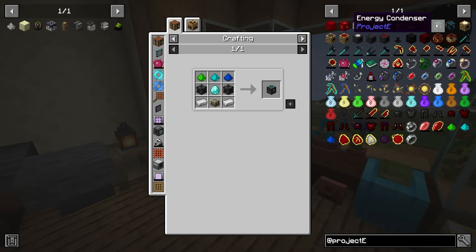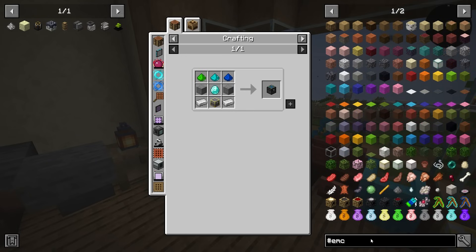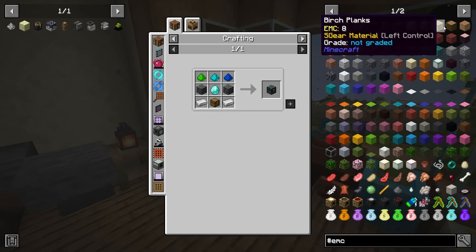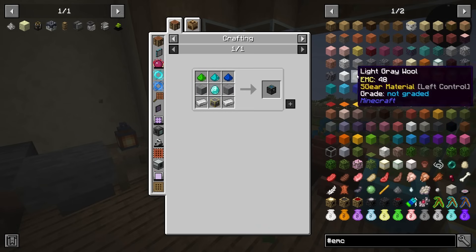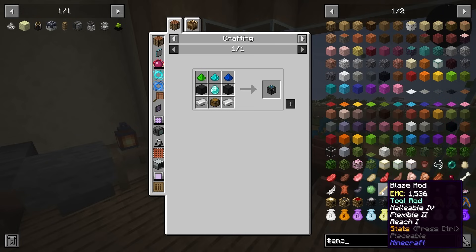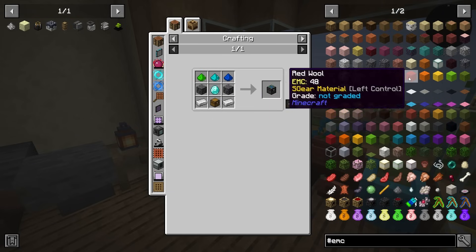Technically we're already using some Project E things because last episode we made the repair talisman. Today we should also be able to make the energy condenser, allowing us to exchange a couple of basic blocks. One of those being moss — we could definitely exchange moss through the energy condenser, and there's many other things we can do. To see what all we can do, you can use the pound symbol or hashtag symbol and search EMC. This shows all of the things that have EMC values associated to them.